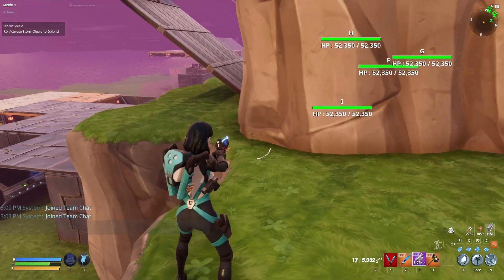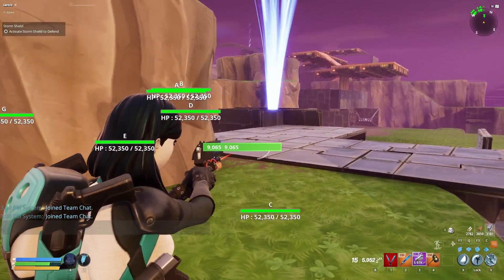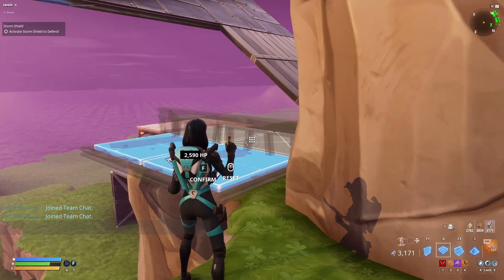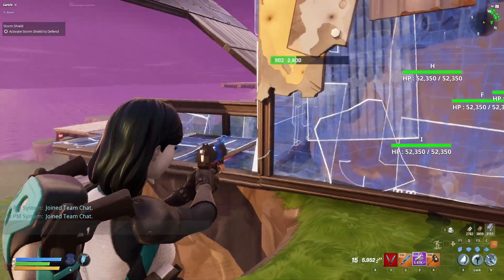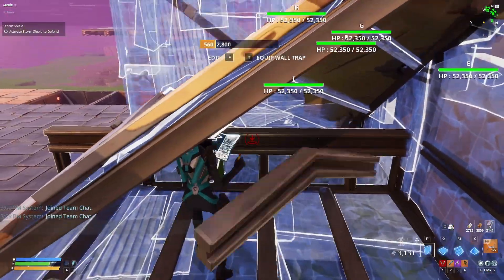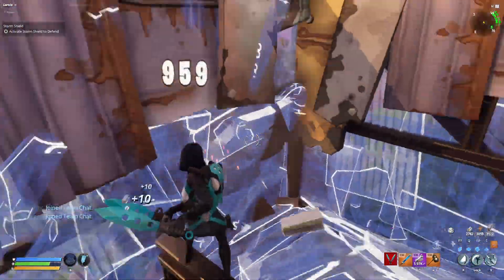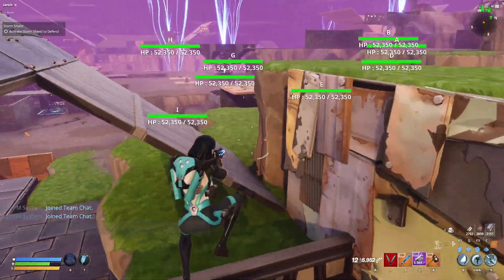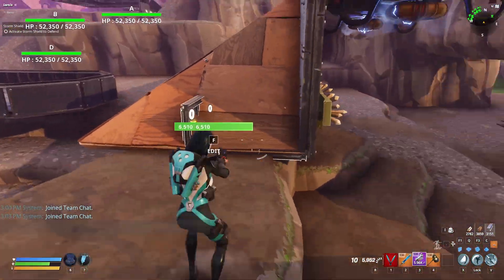Very easy to fix — just add any kind of block offs here to prevent them from walking on this edge. But don't build closer to the B champs loop bridge, because the mini boss may destroy it. This should be enough. You can add more like this if needed. Add this block off too, just in case.